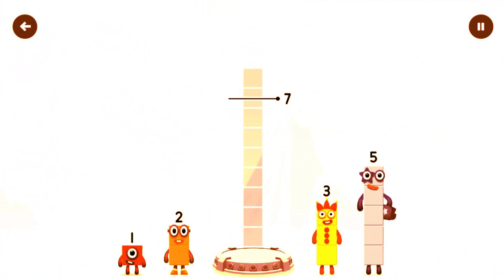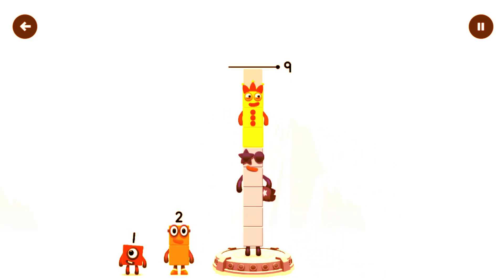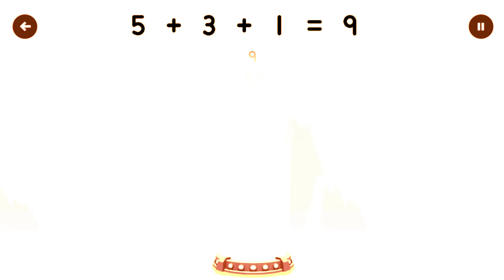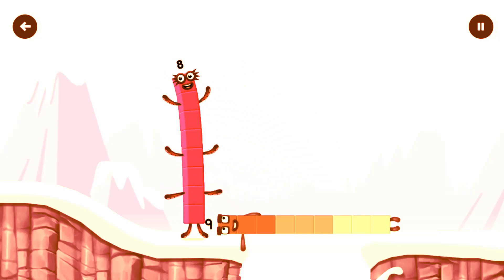Add number blocks to make nine. Five, five, three, one — you got it! Five plus three plus one equals nine. Nine, nine — well done!